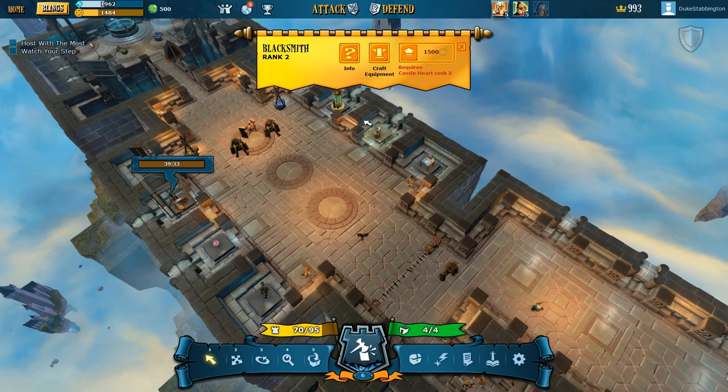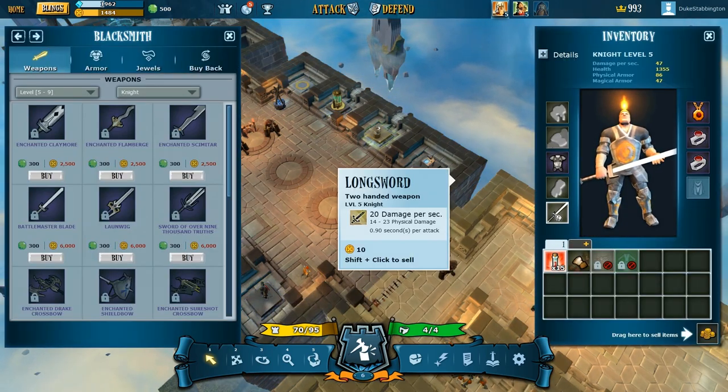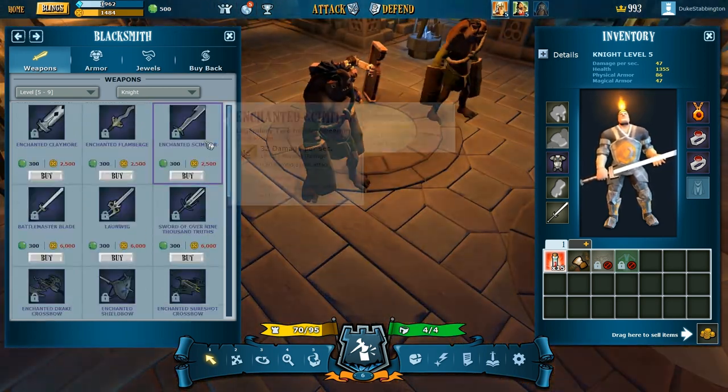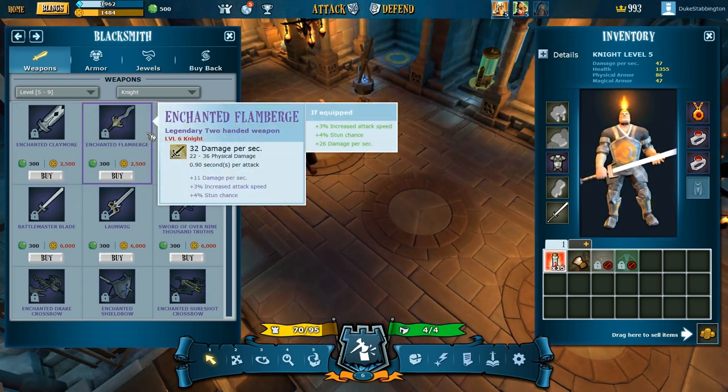Can we make some armour and weapons? Craft equipment. So at the moment I've got a long sword. I could get a better sword — an Enchanted Claymore — but I need to be level 6 before I can unlock these.